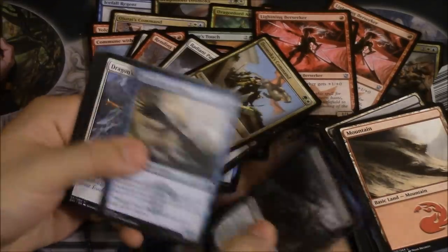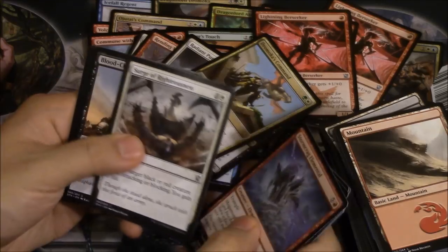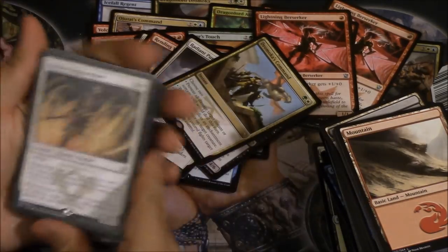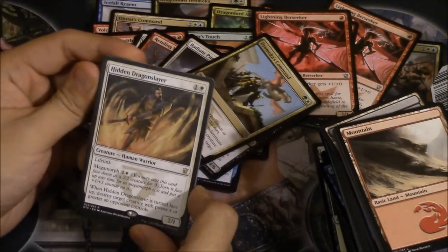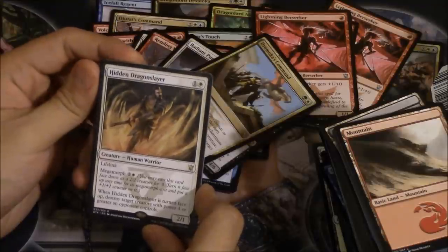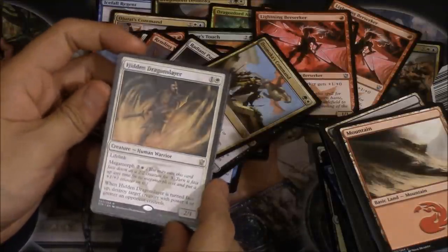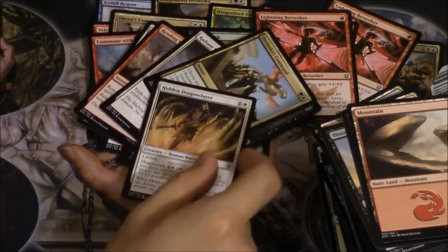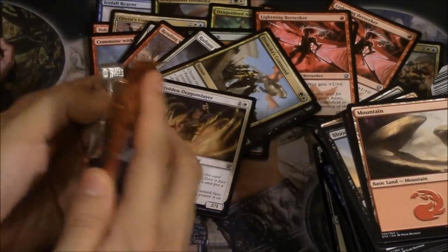Contradict, Vandalize. Crag, Blood Chain, and Hidden Dragon Slayer — this card might not be bad. Whenever it's turned face up, destroy target creature with power four or greater. It's kind of like the reverse of that other card in black where it destroys target creatures with power three or less.